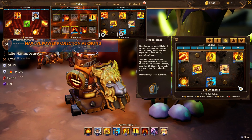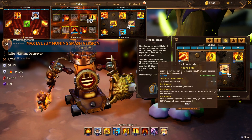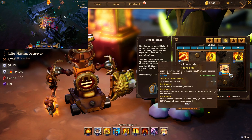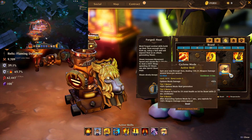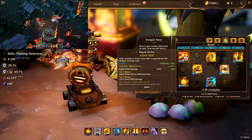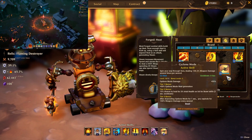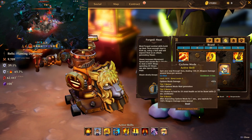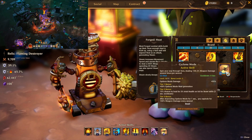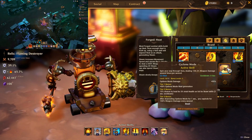On the Bro side of things, 4 plus 2 gives us level 6 Rapid Strike for the 20% damage to Bro skills. I use Cyclone Mode at level 10 plus 2, but if you just need Cyclone Mode to generate heat, keep it at tier 1 or 2. Alternatively, use Rapid Strike to generate heat — level 10 plus 2 or 8 plus 2 — and put tier 2 here for the healing. It's flexible: you could do 8 plus 2 on Cyclone Mode and 4 plus 2 on Rapid Strike, or keep Cyclone Mode at tier 1 just to generate heat.